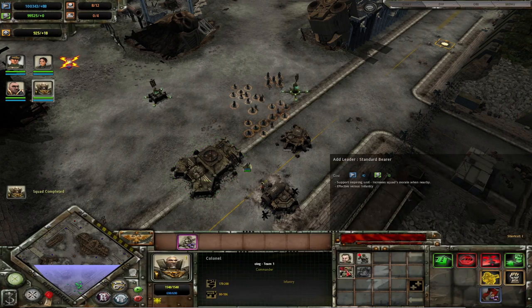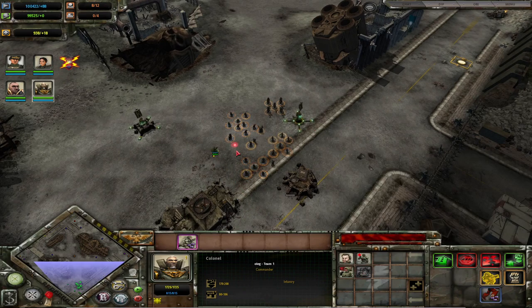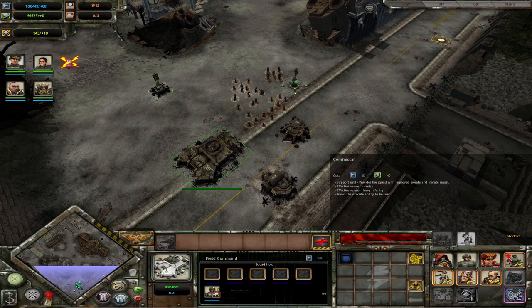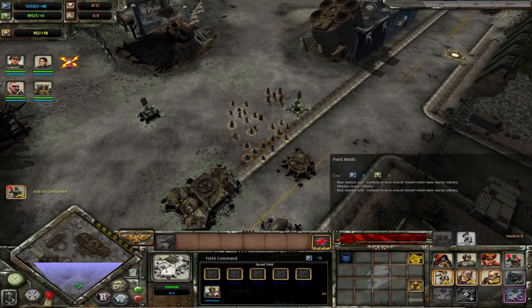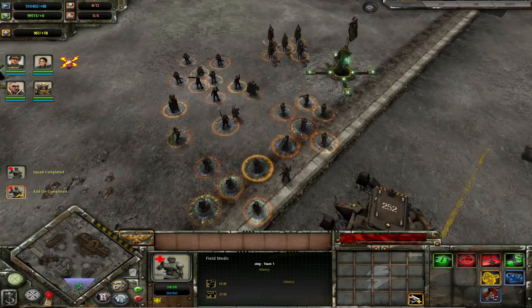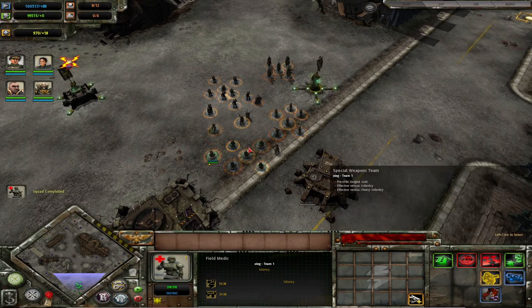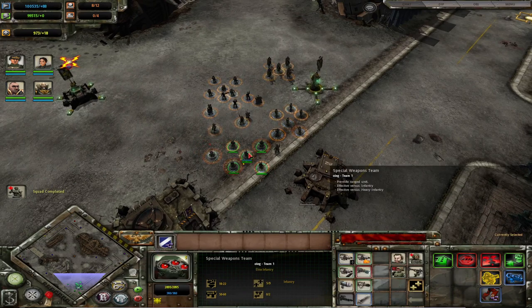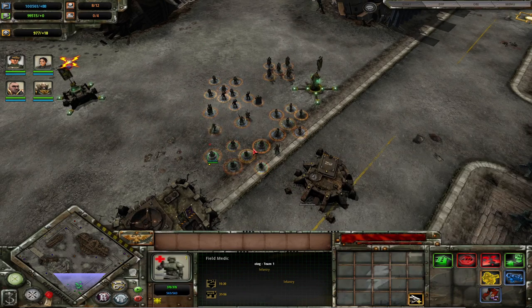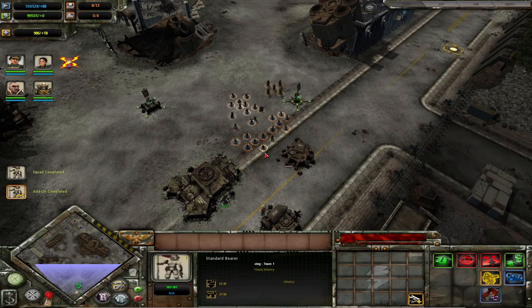The colonel also has some nice options where you can get a healer, a few sergeants, or a standard bearer in the early game, or an ogryn later. The field medic provides a healing aura around him. Something to note is that he doesn't need to be attached to a unit to provide the aura — sometimes it is better to keep him outside of the unit rather than attached, as when he's in the unit he may get targeted down and killed. The standard bearer very simply just increases morale.